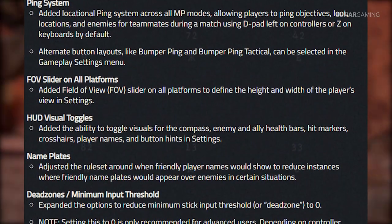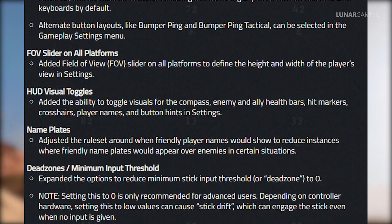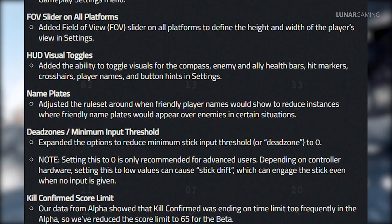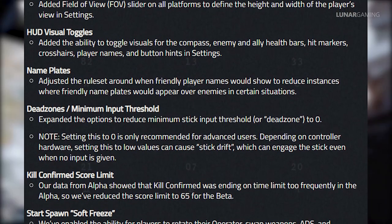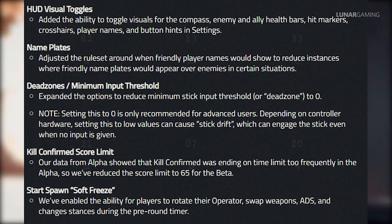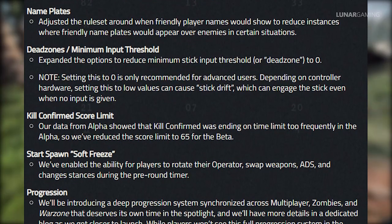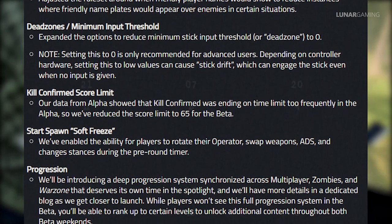For new features they've added the ping system, field of view slider and HUD options, and adjustments to existing settings. Friendly player nameplate rules have been adjusted to reduce instances where they appear over enemies. The option to reduce minimum stick input threshold — the deadzone — has been expanded down to zero, which a lot of players wanted. The score limit for kill confirmed has been reduced to 65. Players can now rotate their character, swap weapons and change stance during the pre-round timer. And the beta, unlike the alpha, will contain a progression level system — Treyarch will share more details closer to launch, but you will be able to rank up to unlock additional content throughout both beta weekends.